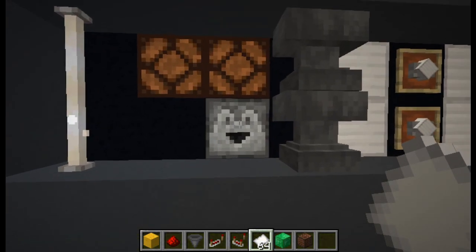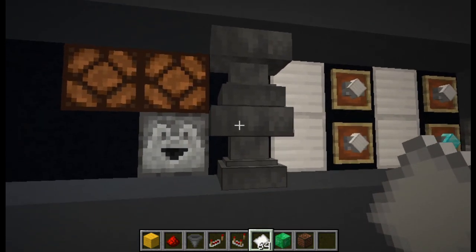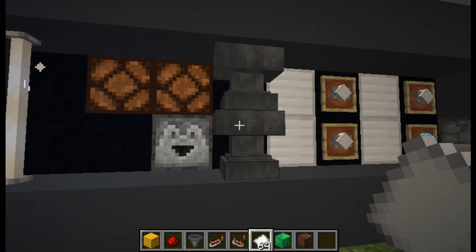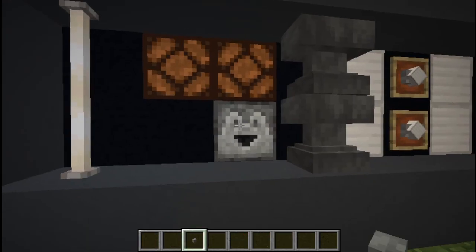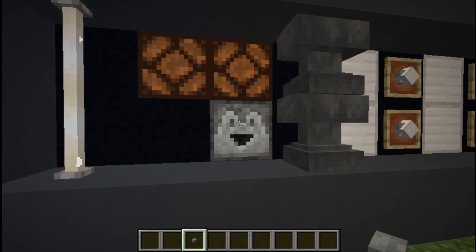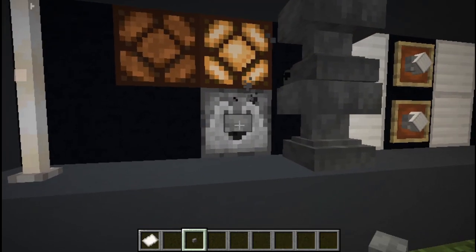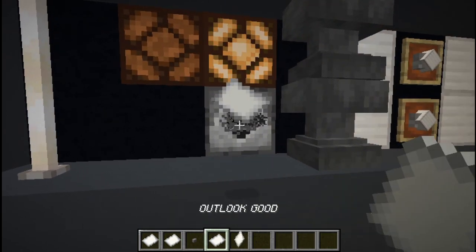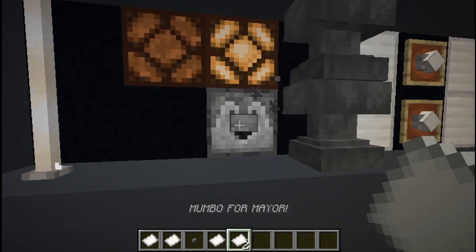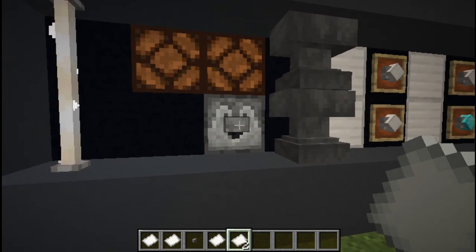With the redstone, the first thing we want to do is fill this dropper right here with our different responses. We're going to use these anvils to name our pieces of paper with whatever we want our responses to be. You don't need to worry about the order, because a dropper when powered selects a random item from one of its slots. So it's just going to give us a random one each time — no fancy circuitry needed.